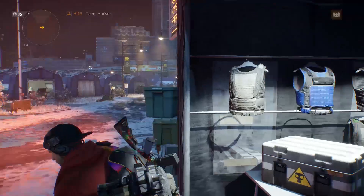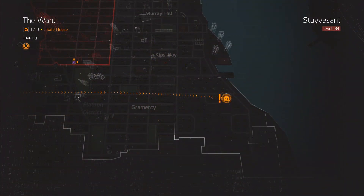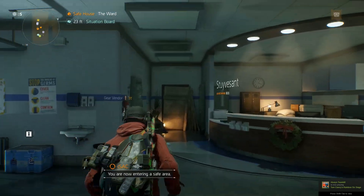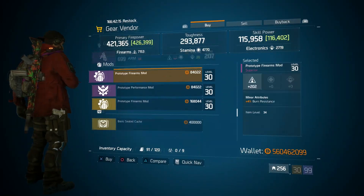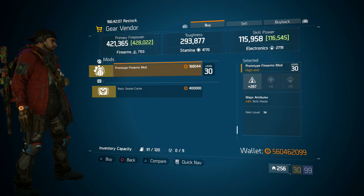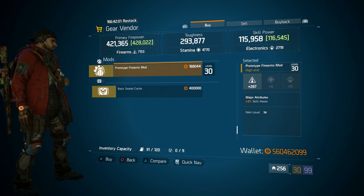Next, we're going to be taking a trip all the way over to the bottom right of the map at the Ward Safehouse. Here you can find perhaps the best mod I've seen in quite some time. I'm all about 260-plus mods, whether it be firearms, stamina, or electronics — and this bad boy is a firearms mod at 267 with 3% skill haze. So for those trying to do that little bit of extra DPS while keeping your skills on a much faster cooldown, this mod here is definitely going to help you out.